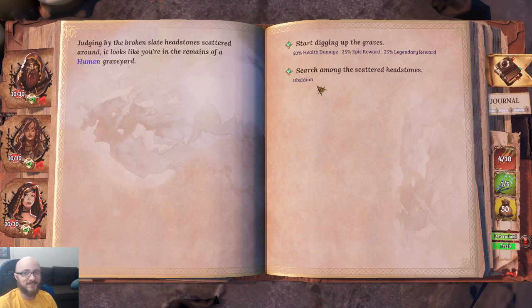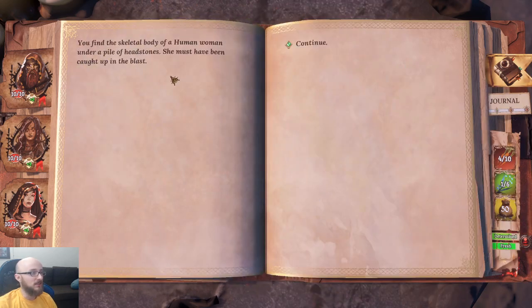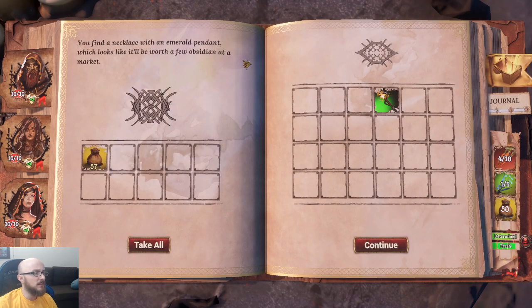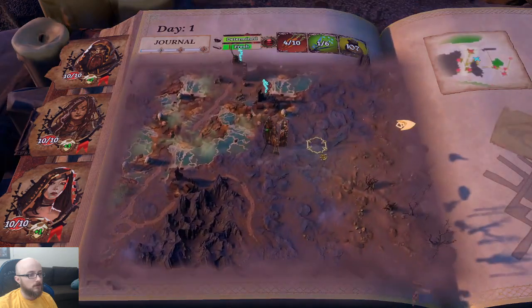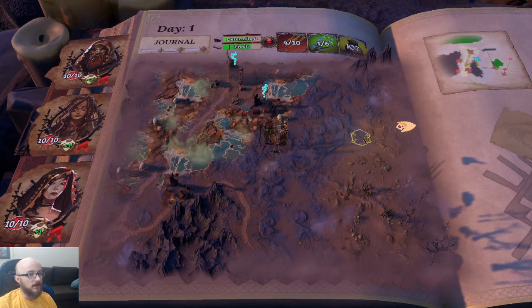You find the skeletal body of a human woman caught in the blast. You find a necklace with an emerald pendant that should be worth a few obsidian at the market. Doubled my money. There's a nighttime effect — I didn't realize it'd get dark in the storybook as well.